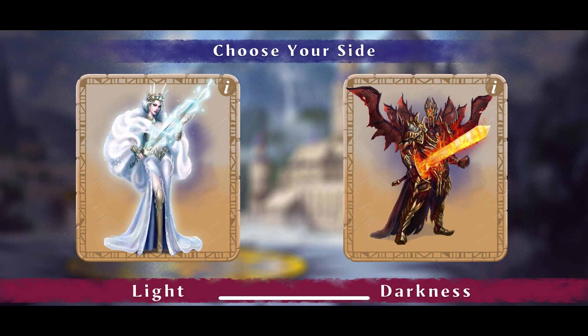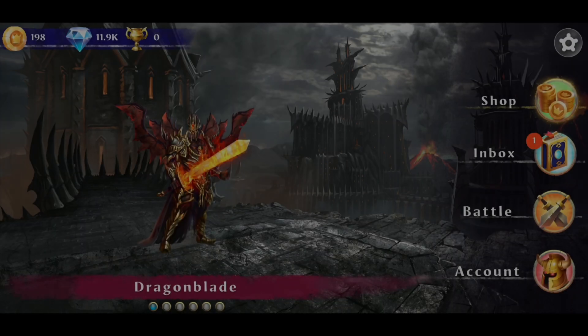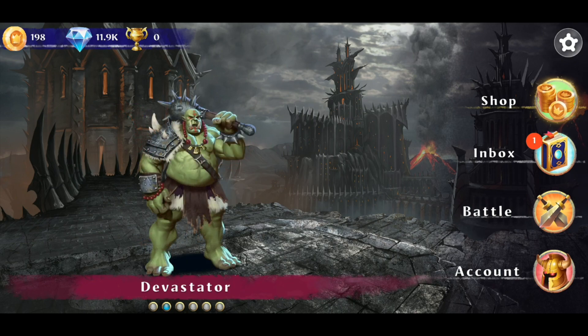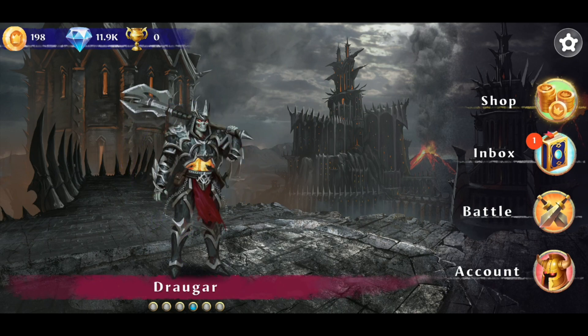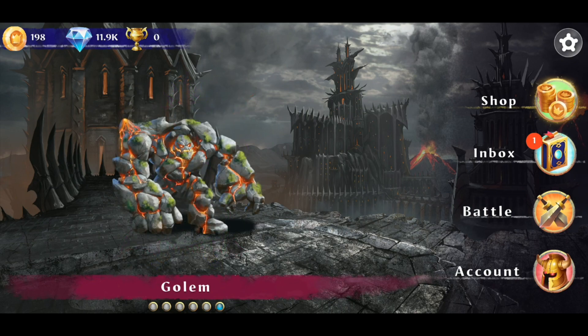When you start the game for the first time, you're going to need to pick a faction you want to play for. You can pick any side you like — they're pretty much the same. The difference between them is mostly cosmetic. I already have a light faction character on my other device, so I'm going to go with darkness this time and see how that plays out.